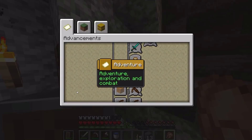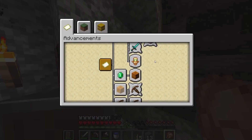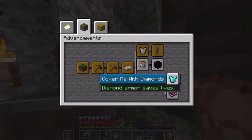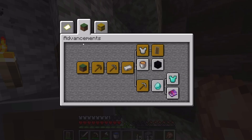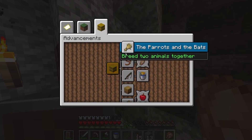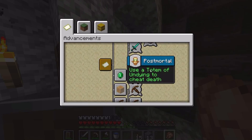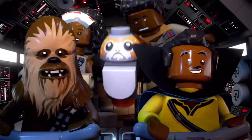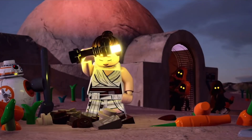Minecraft has a bunch of achievements within the game that give you little objectives to complete while playing, and every milestone you hit, you get a new achievement. Minecraft's achievement system is different from PlayStation or Xbox achievements — it's its own in-game system, and The Skywalker Saga has something similar.